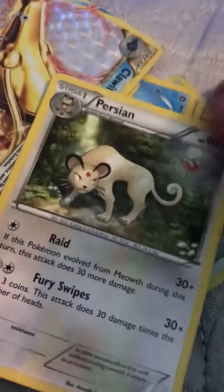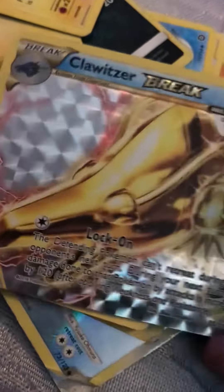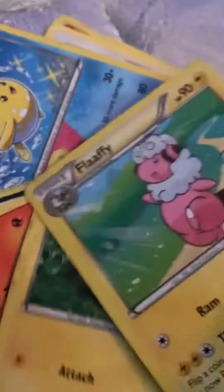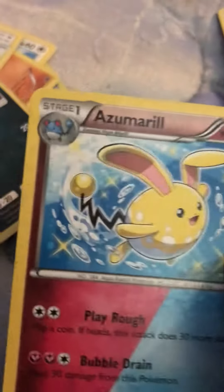A Fearow, a Persian, a Gold Card thing — I think it's a Charizard BREAK, I guess. We have a Flaaffy. We have a Joltik. We have a Salandit. We have this — it's an Hitmonchan, and this is actually a Shiny.